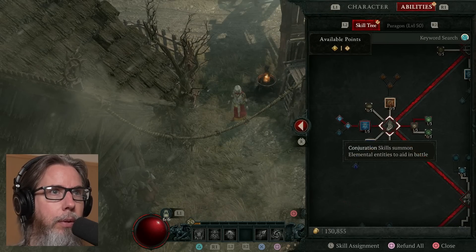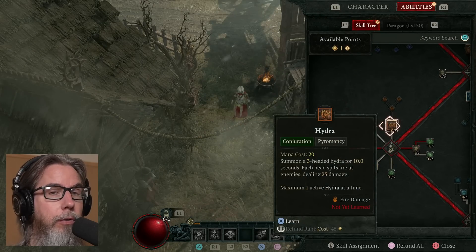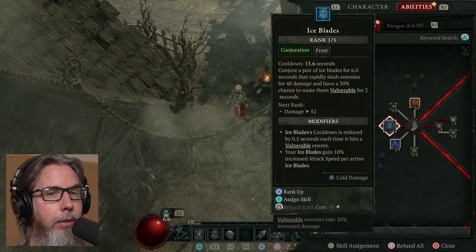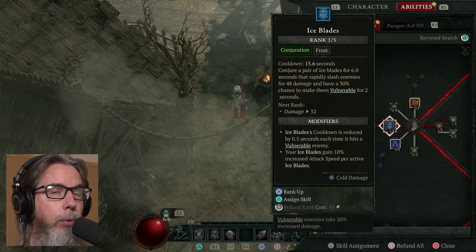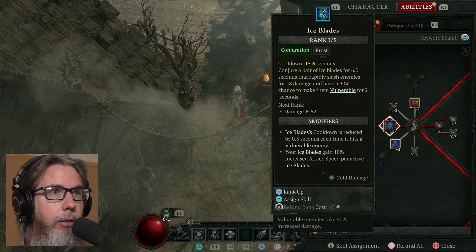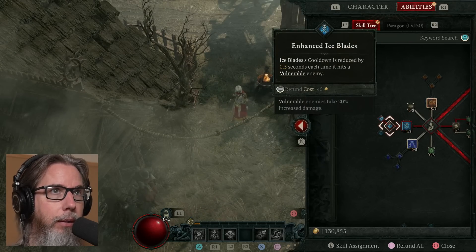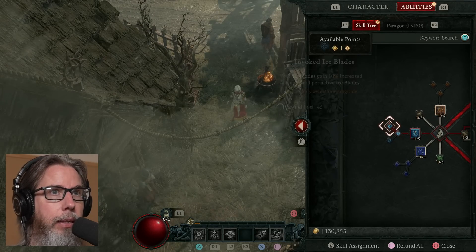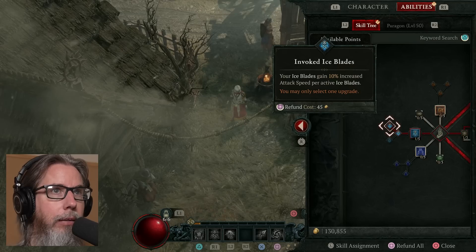Moving on to the conjuration skills — I could be a mix of frost and fire or electricity, but I'm kind of sticking with the frost theme. Something about it that I like — the effects and the mechanics. So I chose Ice Blades. Conjure a pair of ice blades for X seconds that rapidly slash enemies, and have a chance to make them vulnerable. I also chose Enhanced Ice Blades, which helps reduce the cooldown each time they hit a vulnerable enemy. I get a 10% increased attack speed per active ice blade.